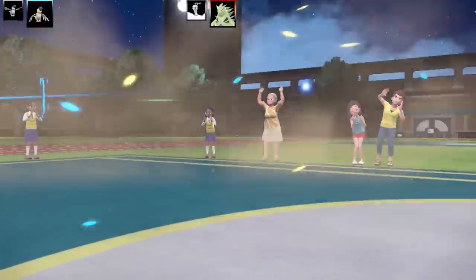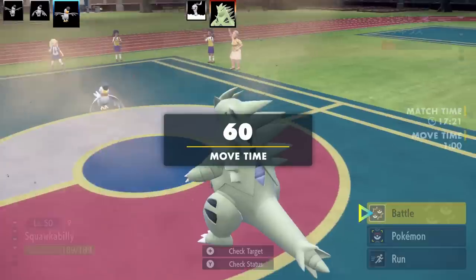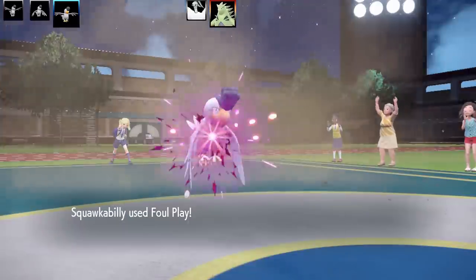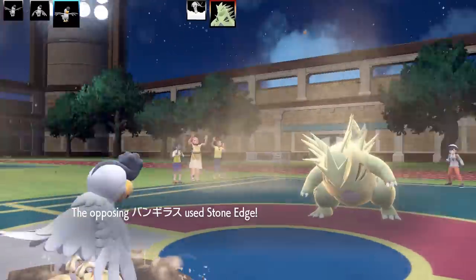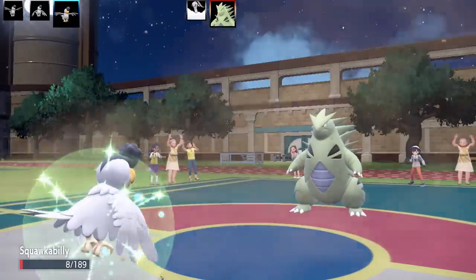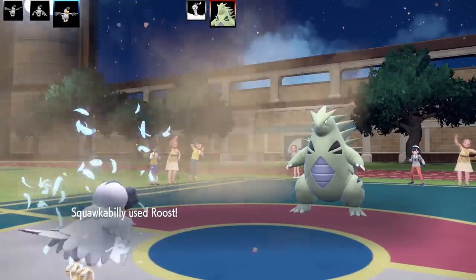That was a Modest nature max Special Attack and Speed Squawkabilly. Next is my bulky Squawkabilly with a Clear Amulet. I go for Foul Play to deal damage. Stone Edge lands but Squawkabilly survives — it's an absolute unit, living due to Intimidate, max HP, Leftovers, and the stat drops. I go for Foul Play again and finish off Tyranitar. The bulky set actually worked!